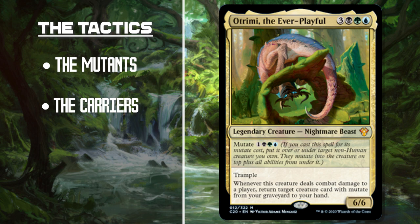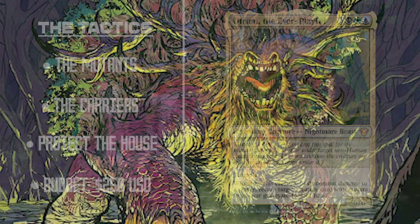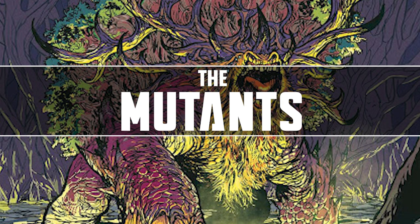Since we are putting all of our eggs into one basket with our mutate creatures, we need to make sure we have tons of ways to protect all of our powerhouses. This deck comes in at about $250 and includes a ton of new cards, so if you're looking to make a deck with all of these awesome new mutate spells, this is the one for you. Without any further ado, let's dive in, starting things off with all of our awesome mutate creatures.